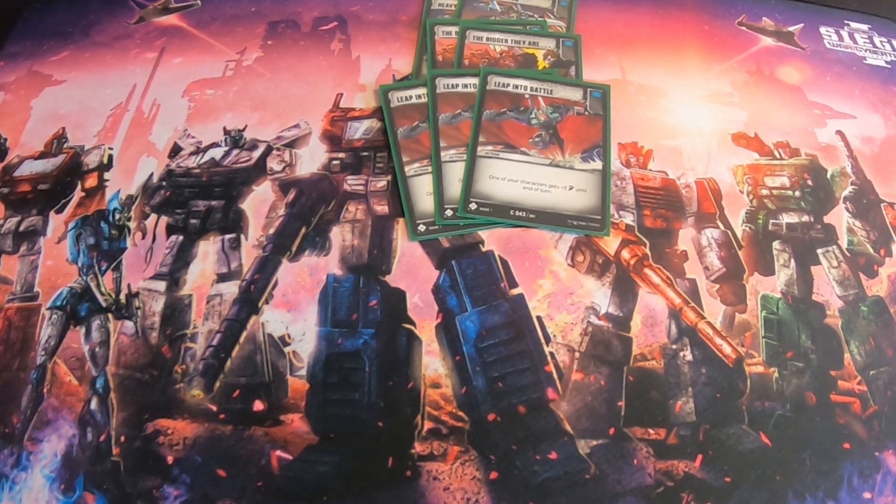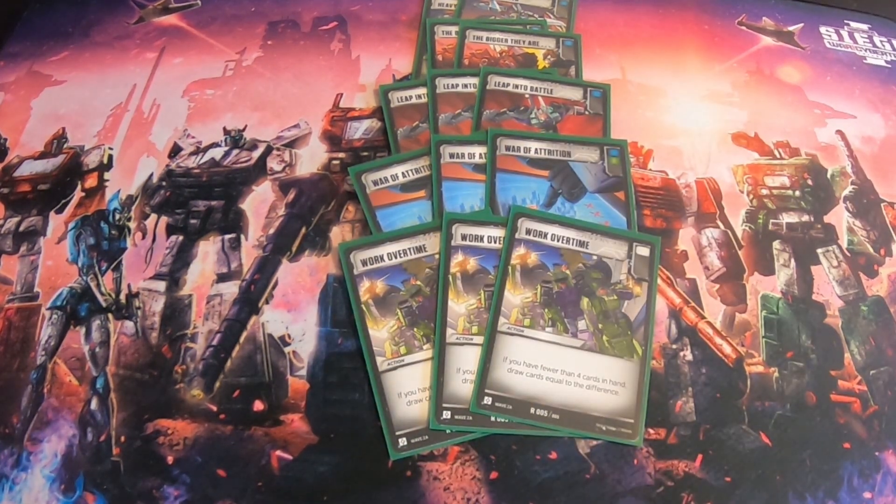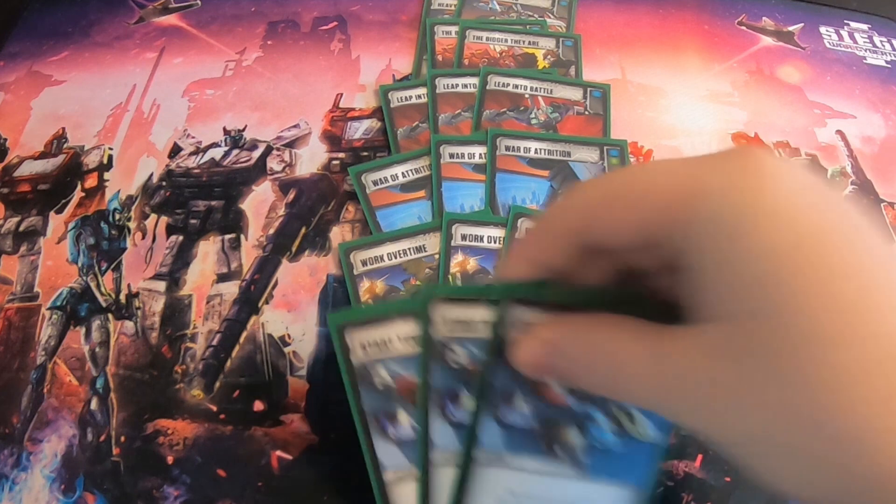We have three copies of War of Attrition for fairly obvious reasons. Most blue decks that draw a lot will play War of Attrition because you can get those green pip cards into your hand and actually play them all. Your opponent chooses one of their characters and does one damage for each one you play — you can play all three in one turn, and if you do, you repair three. We're also playing Work Over Time since our hand sizes drop quickly. Drawing four cards is very nice, and it has a white pip for defensive flips. And of course this is a cars deck, so we have three Starter Engines, letting you flip all characters to car mode and untap one.